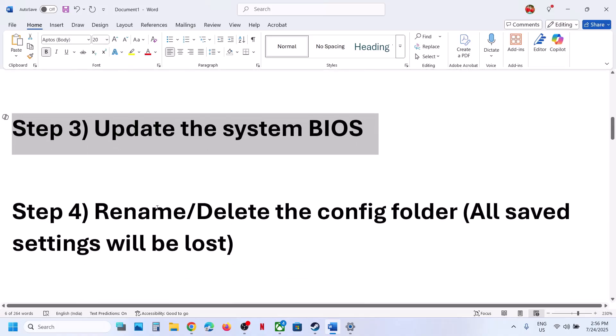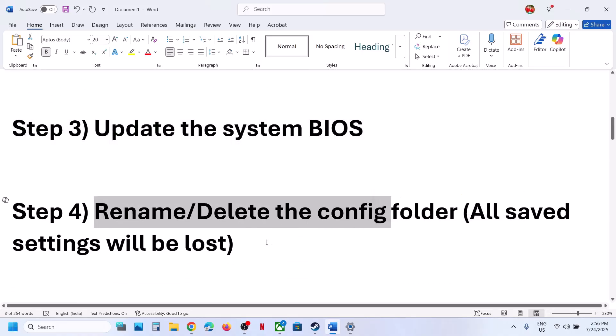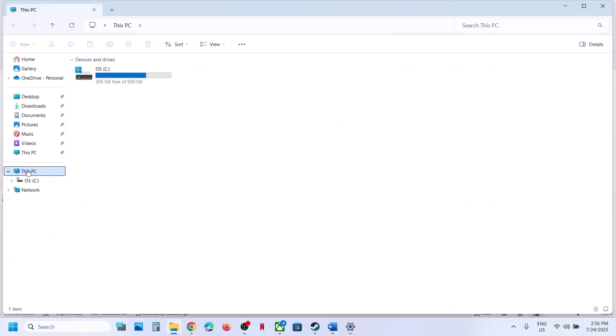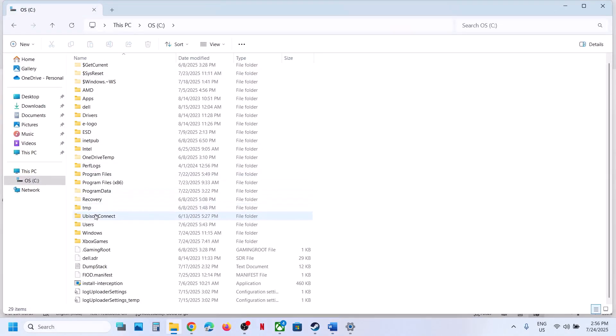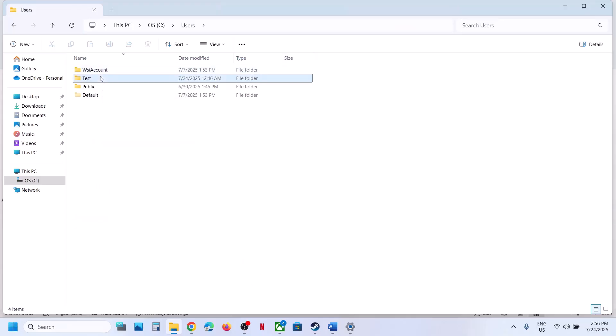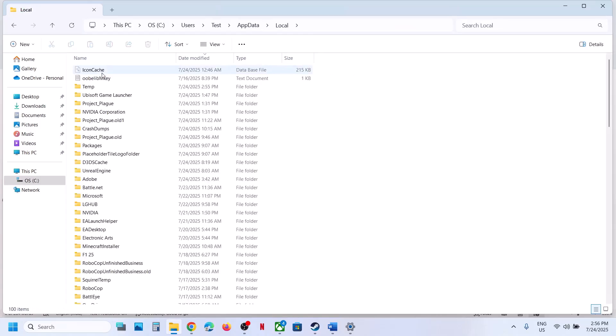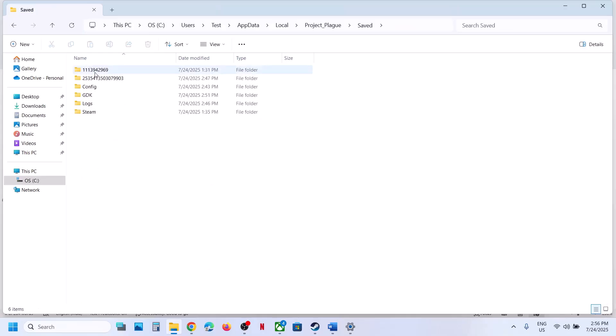The next step is to rename or delete the config folder. Note: all saved settings will be lost. Open File Explorer, go to This PC, open the C drive, then Users, then your username folder, then AppData. If you don't see AppData, click View, select Show, and enable Hidden Items. Open AppData, then Local, then the project folder, then the Save folder — right click the config folder and rename it. Then launch the game and check.